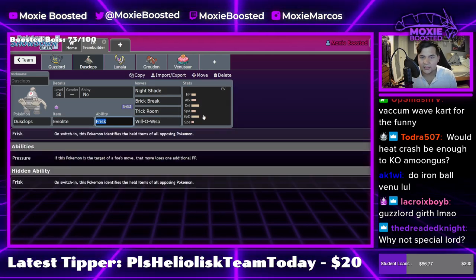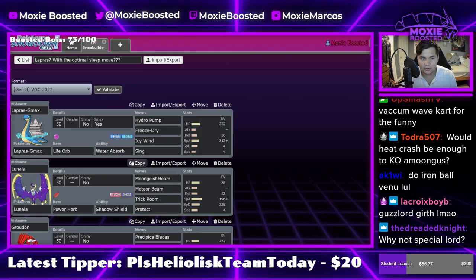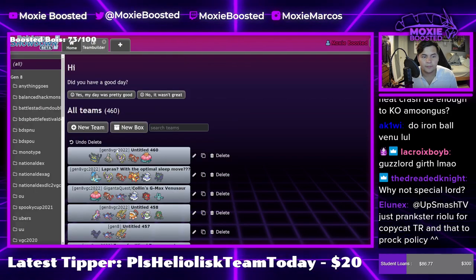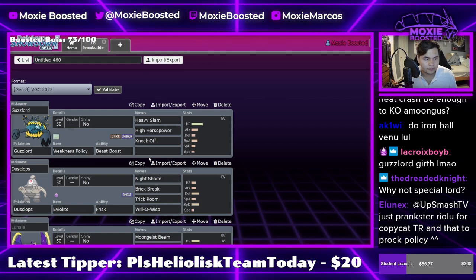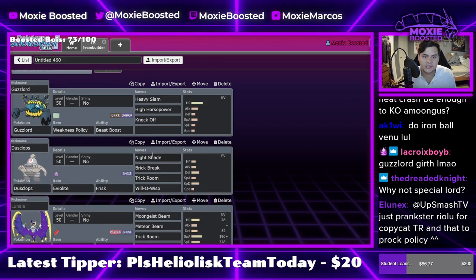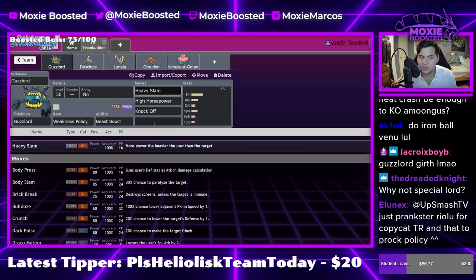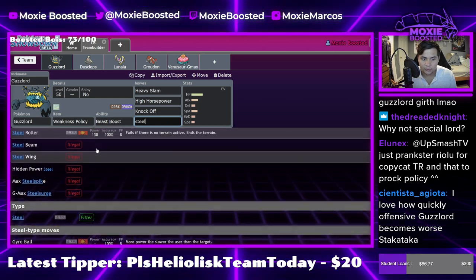I'm going to give you a Stinky Eviolite. I have a set for you that you can use - a very good set. Why not Special Lord? Because I want to click Knock Off - Knock Off's fun. Also Special Guzzlord, I don't believe, gets any steel moves that it can run. Yeah, it doesn't get any good steel moves.